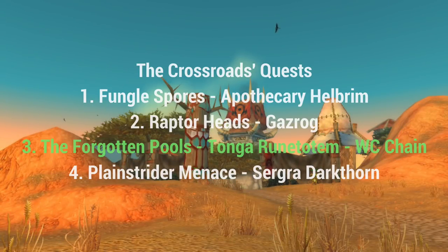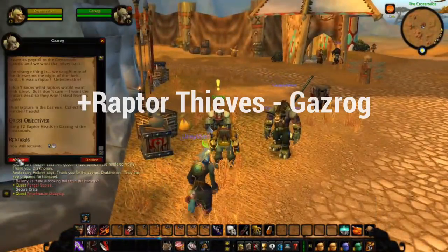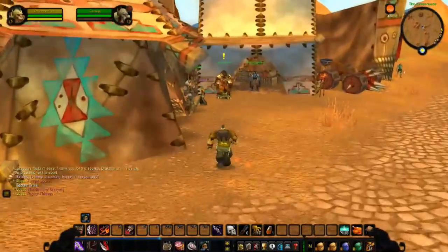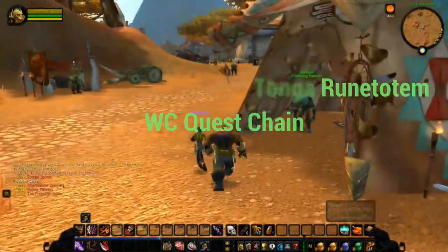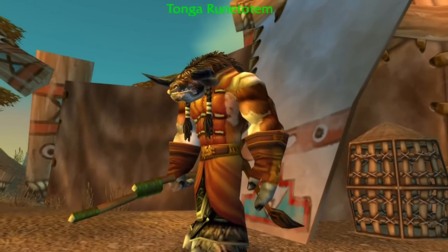At the Crossroads, there are a few quests you can chain together to get a lot of XP while leveling up to reach the level requirement for Wailing Caverns. You'll first pick up Fungal Spores from Apothecary Hellbrim, then move over to Gazrog and pick up Raptor Thieves. Then run to this small teepee here and talk to Tonga Runtotem to pick up the Forgotten Pools, which is part of the Wailing Caverns quest chain. Move on to Sergra and pick up Planestrider Menace.